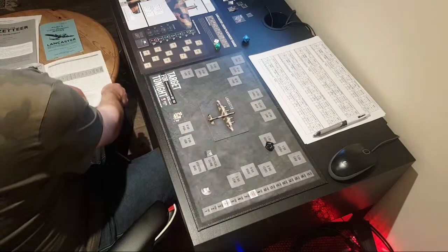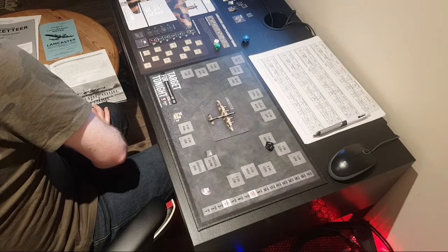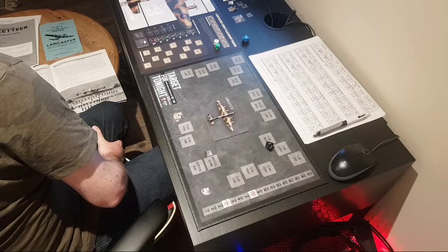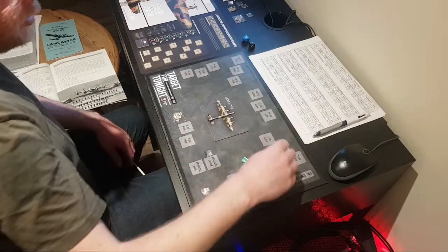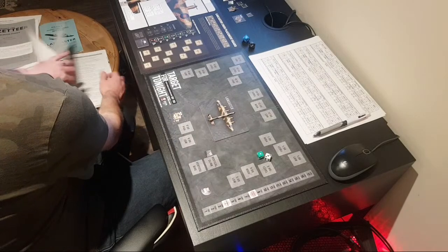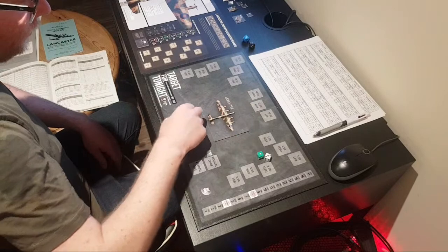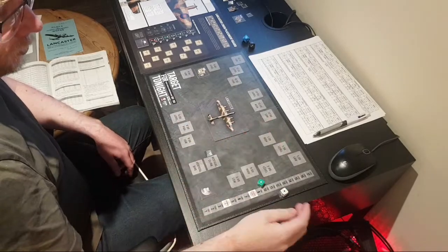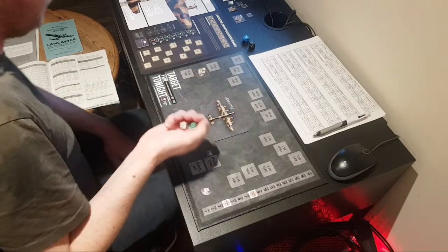We need a 5 or less to lose him. He's not a veteran and the moon phase minus doesn't apply. He has Leuchstein radar which puts us up to a 8 — none of the minuses apply either, so he is sticking around. Rolling for another position — 6, 7, 8, 9 — that's going to be 9 o'clock high. Can the gunners spot him in the dead of night? No, they can't — snake eyes. Not even with modifiers. The Junkers 88 is going to fire at us now.